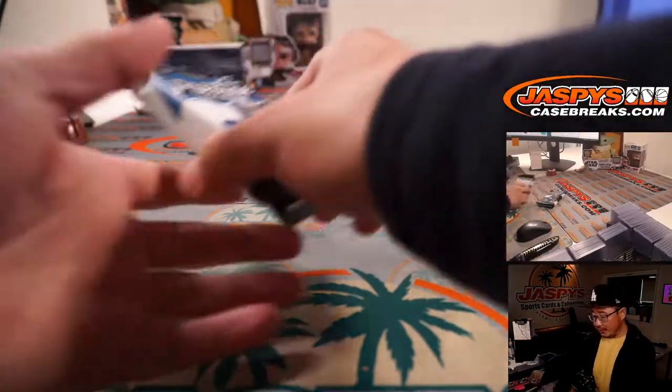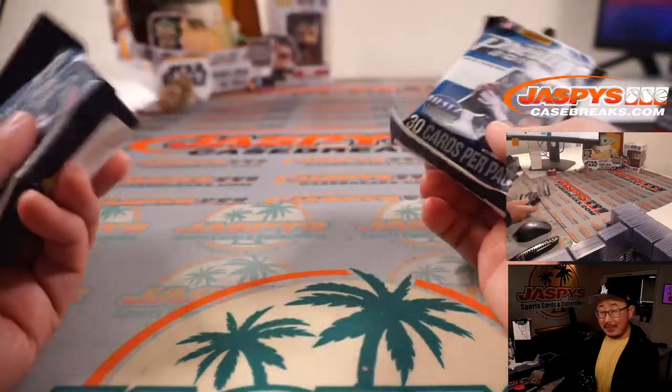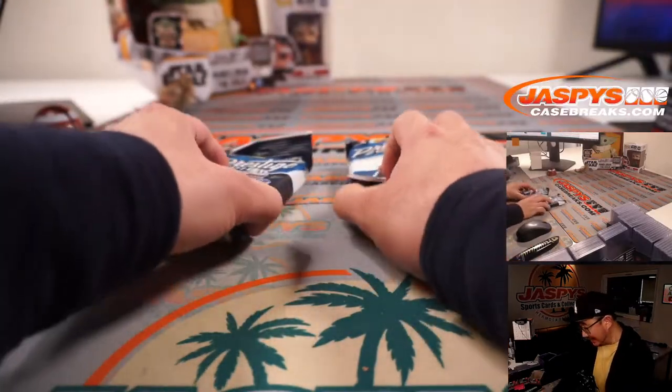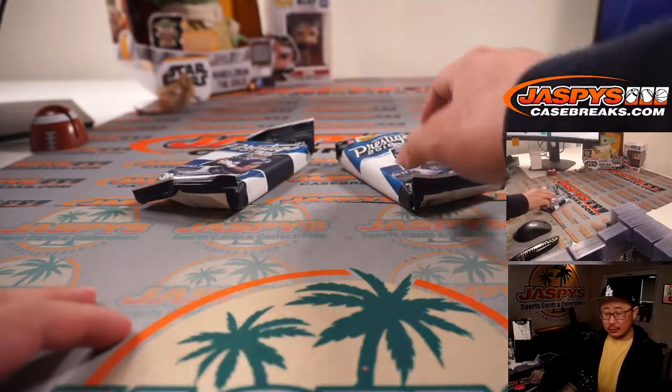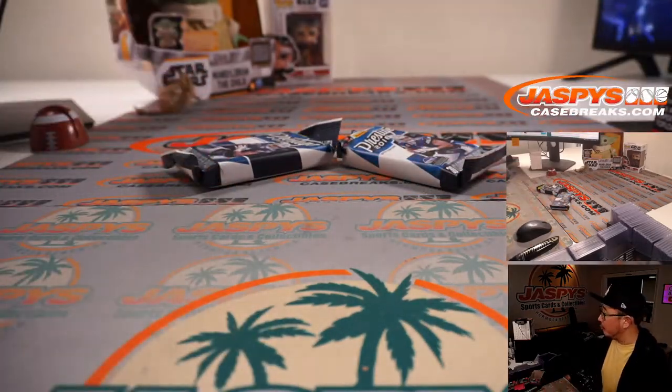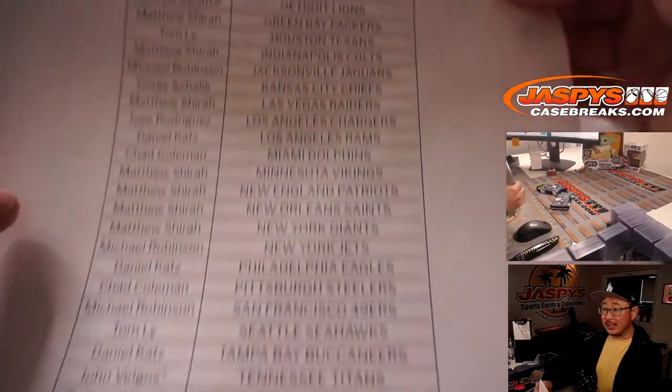Now there are two packs over here. One of these is going to be for this break, and the other one is going to be for the last one, and that fills up the 2016 NT football. So the next one, whichever that may be, is already on the site. Check it out on jazbeescasebreaks.com if you're watching live.